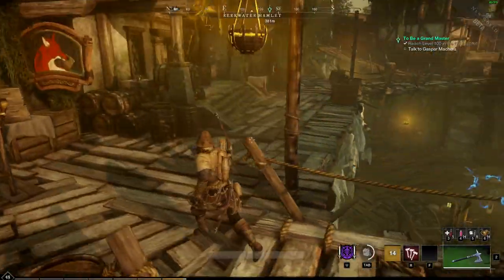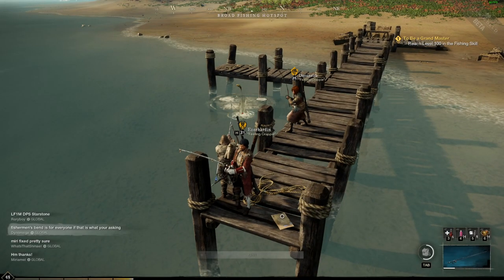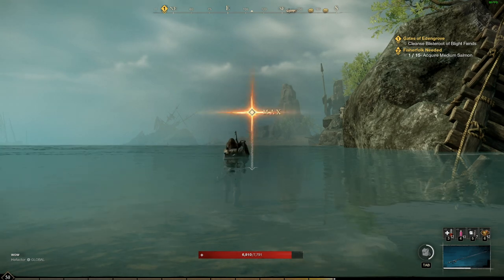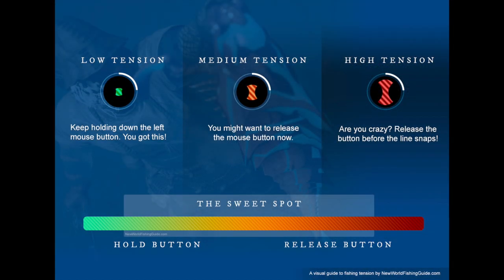Tip number one: cast distance matters. Don't just drop your line in the water two feet in front of you and call it a day — that's not going to be good enough. Every fish you try to pull in will give you a struggle. What you should be doing is aiming for maximum distance.